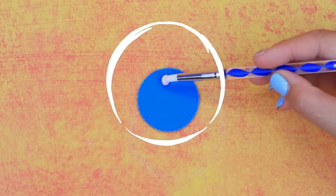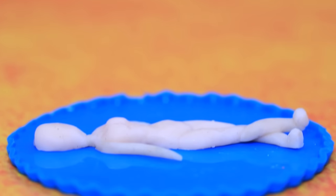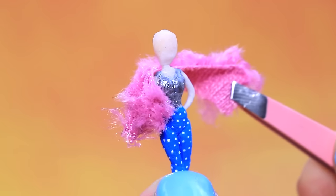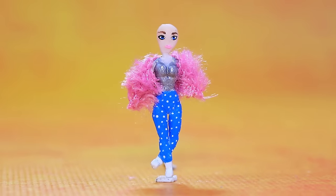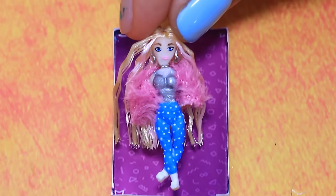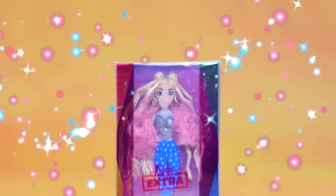Let's work our magic — a piece of modeling clay turns into a doll! Put a corset and blue polka dot jeans on her. There is a fluffy coat around her shoulders. Curl ribbons to make hair. What a stylish doll — there is a special box prepared for her. Who's gonna get this doll?